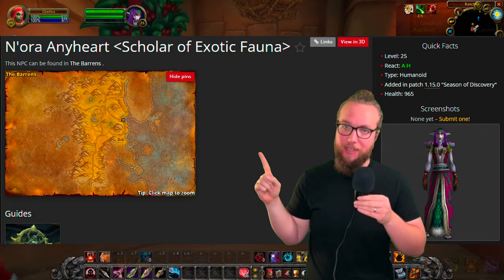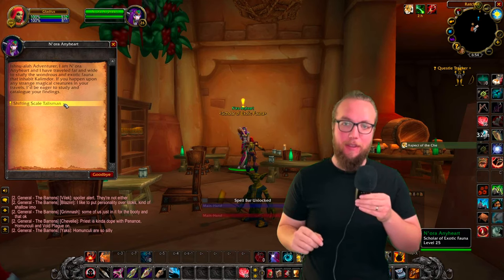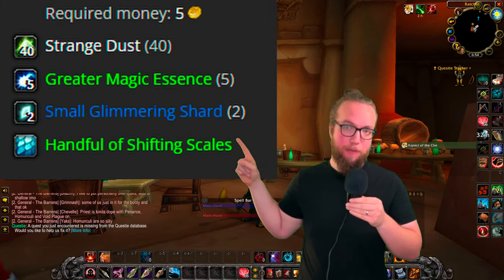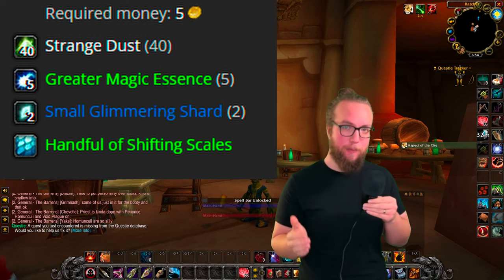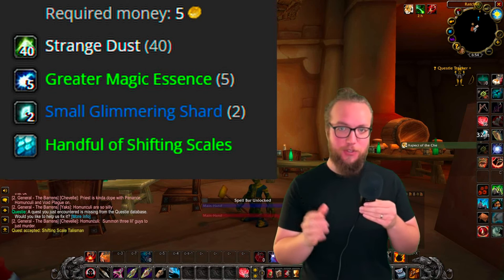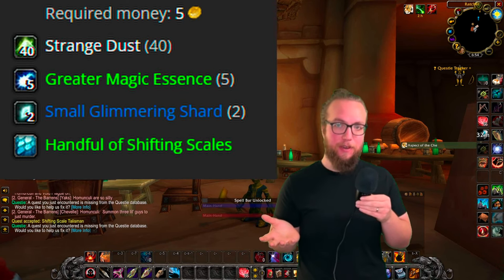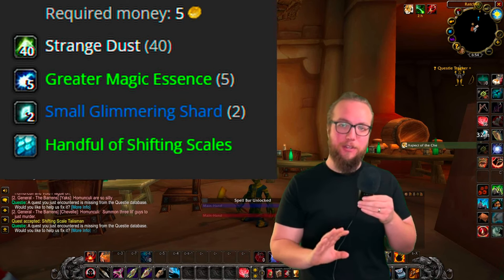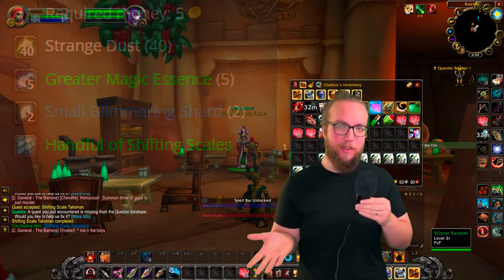Then we're back out of the instance and heading over to Ratchet. We're going to interact with this NPC here. You'll go through some dialogue options and then have a quest. You're going to need certain items to complete this quest — it was around 10 gold for me, but you also have to pay a five gold fee to this NPC. So it's going to be about 15 gold total, though it really depends on your auction house and prices will drop the later you watch this.